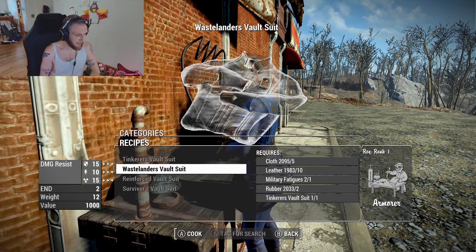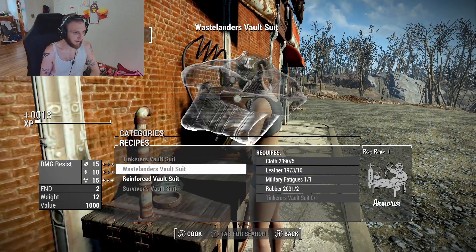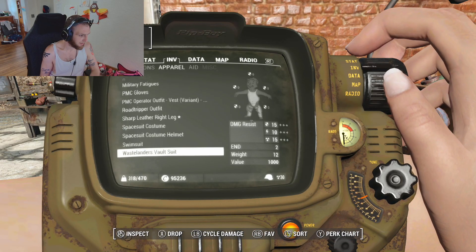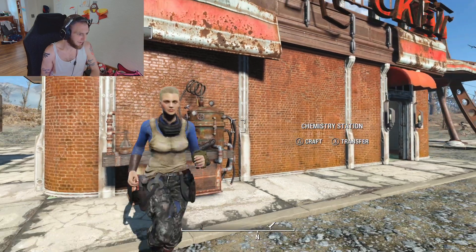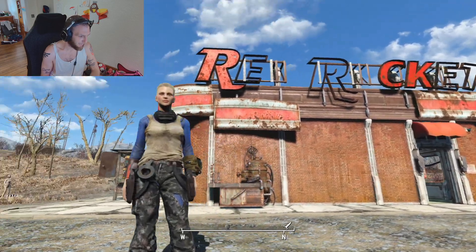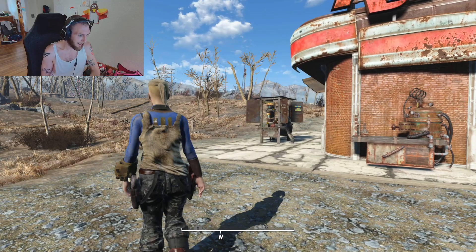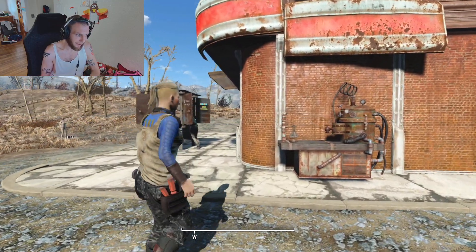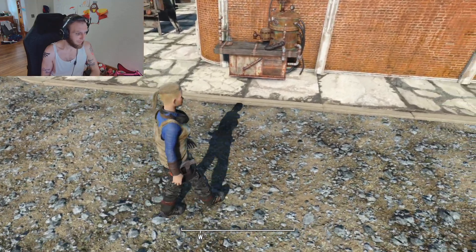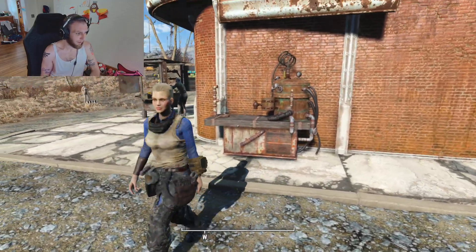As you can see in the comparison, we're gaining some defensive stats as well as two Endurance. We'll craft that and put it on our character — the Wastelander's Vault Suit. We have some military clothing on top, there are some tears in the pants, but the vault suit is underneath. We've combined the military fatigues with the vault suit — very cool looking effect. We are building this thing up.